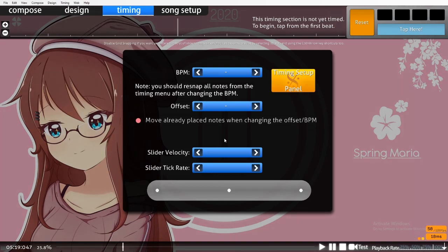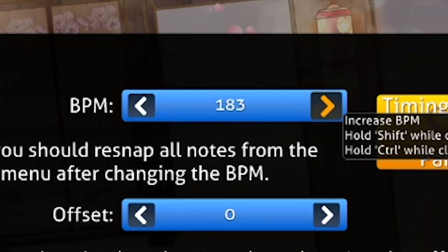So you want to map Taiko. I'm going to assume you know all about metadata and timing and get straight into the object types of Taiko.